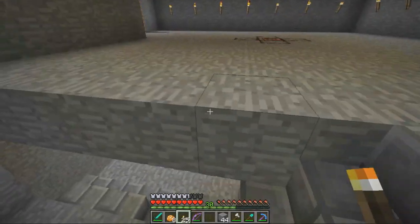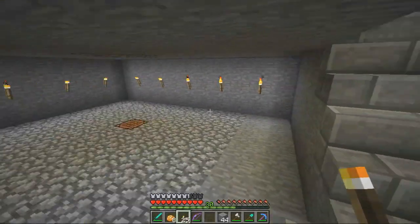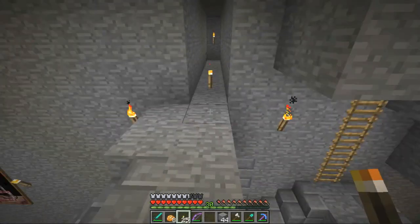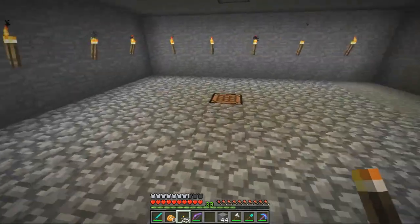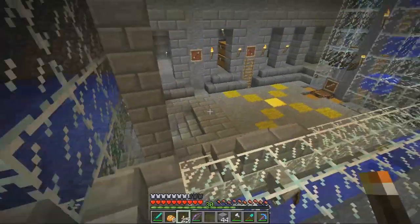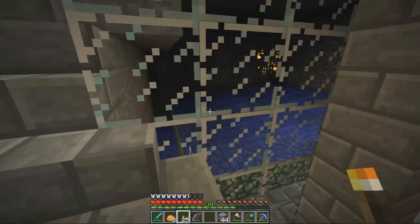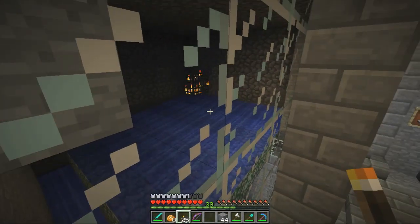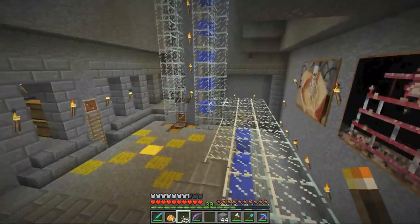Every once in a while I keep getting a spider in my spawner — spider in my spawner — and so you've got to clear him out. That's why it's good to have glass. Some people asked why glass: it's kind of cool to watch things happen, plus you can smack the glass out, see where the spider is, shoot him, kill him, close it back up again.